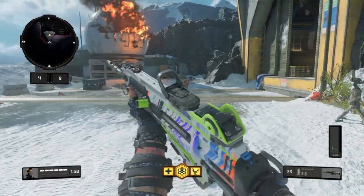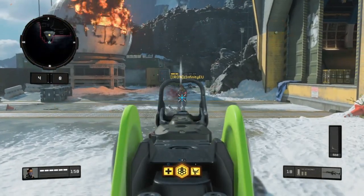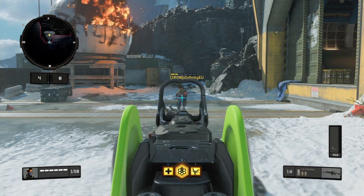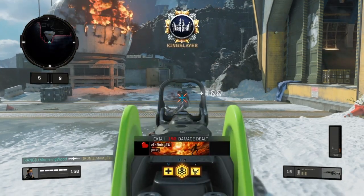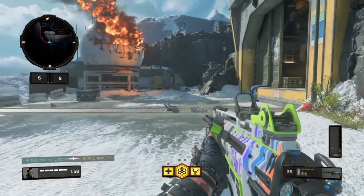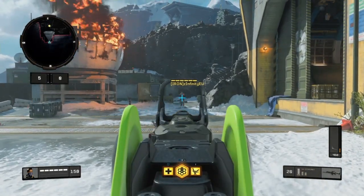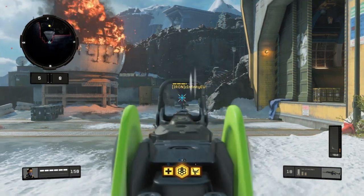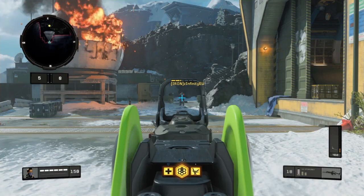Now we're going to test the long barrel version. So now we've got long barrel, rapid fire, and quick draw — going for body shots again. You can see the damage is increased; it actually takes three instead of four shots, however with the burst it still takes it. The third shot is deadly at short range. Body shots again with long barrel at mid-range — you can see the damage is a little lower than it used to be before, but still two bursts.